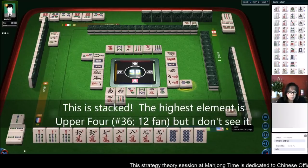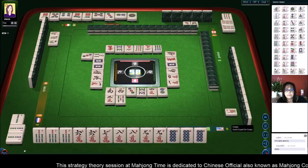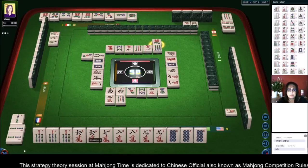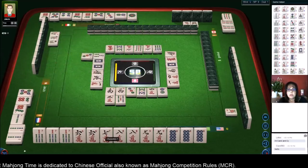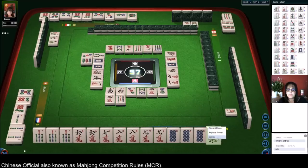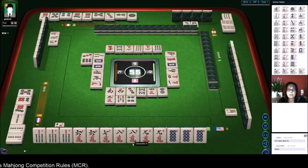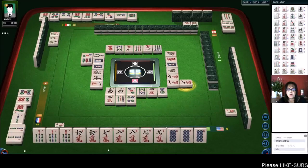Two concealed pungs is number 66 — that's two fun. We need a six crack, eight crack, or nine crack; any of those we can pong and be ready to win. That is not mahjong — we don't have enough score. That would be a chow: six, seven, eight — we wouldn't have enough score.